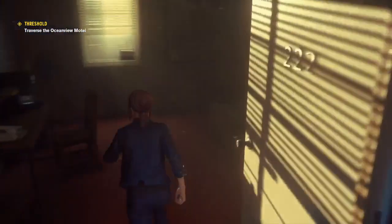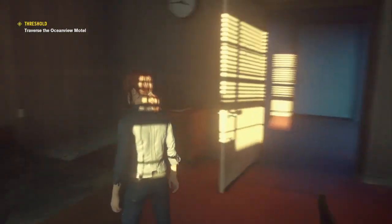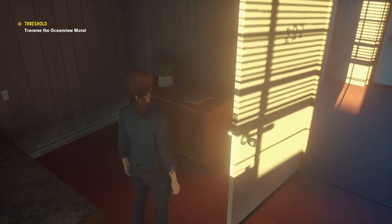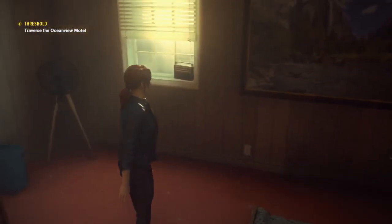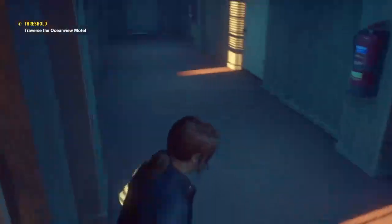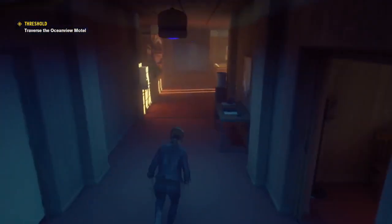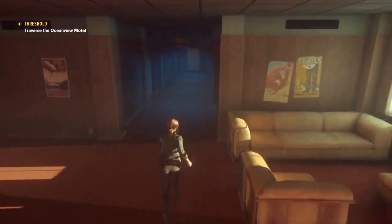Okay, rule of three was not the answer here. What we need to do is observe that the rooms are very similar — the plant on the table is on the left here, painting straight, radio on the right, chair out — and we just need to replicate that in here. So we've got the straight painting, we've got that on the right, we've got that on the left. Just pulling this chair out gives us a sinister sound and that's the puzzle complete.